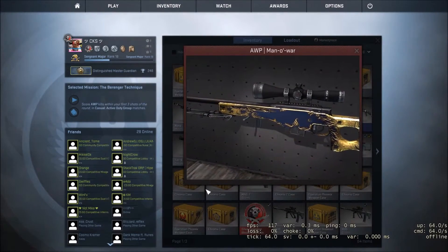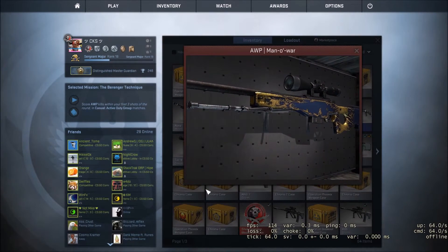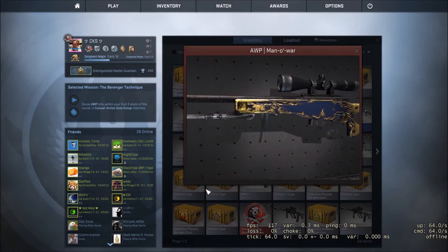On the second spot on this list we have the Allp Manowar, just for its amazing blue and gold finish, and you can get one of these for around $13 in minimal wear condition — US dollars of course.